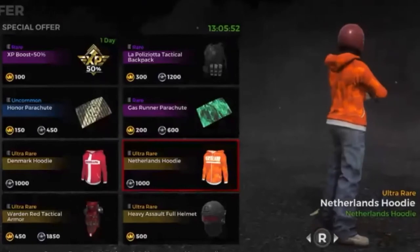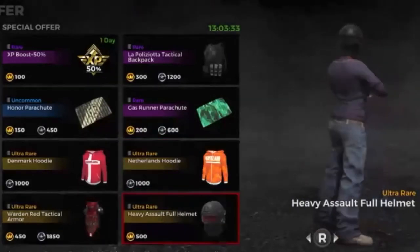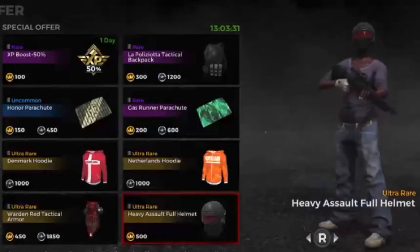Then we have the ultra rare Netherlands hoodie, it is 1000 credits. Then we have the ultra rare heavy assault full helmet, it is 500 crowns.